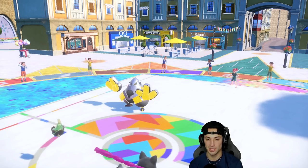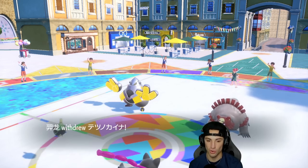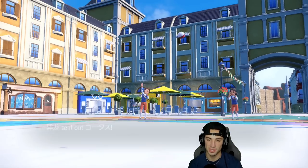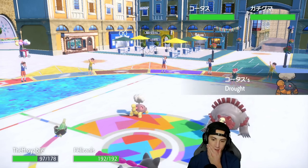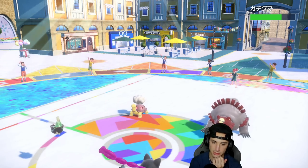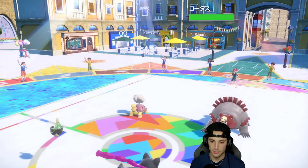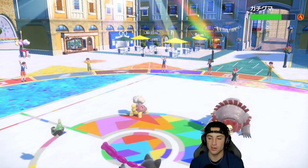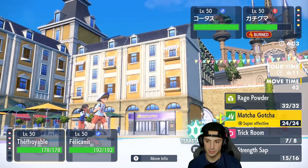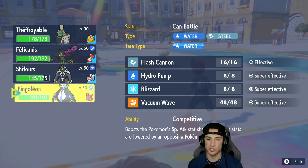We're still hitting hard with Poison Jab. Ursaluna comes out — Trick Room is gone. We know the whole team is down to Torkoal. I'm hoping for a physical attacker and out comes Torkoal. Poison Jab gets cooking and Strength Sap gives us more HP. Now I'm going to Terastallize Okidogi and hard swap in Empoleon.